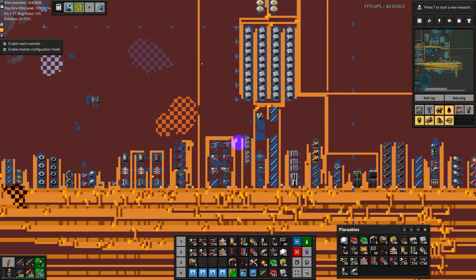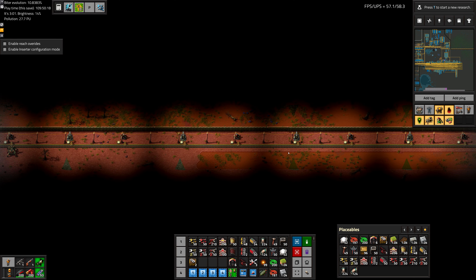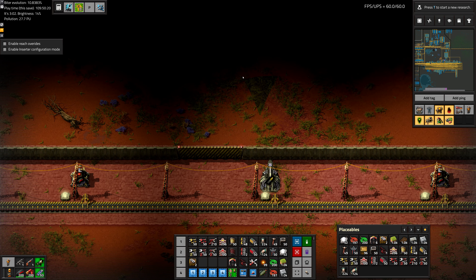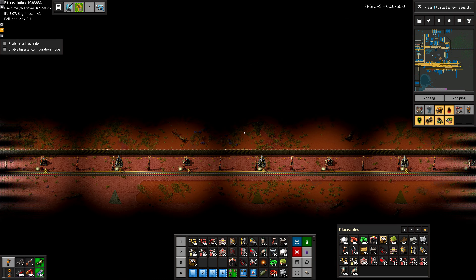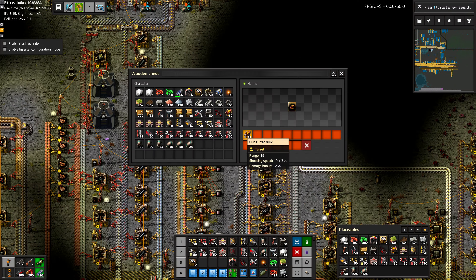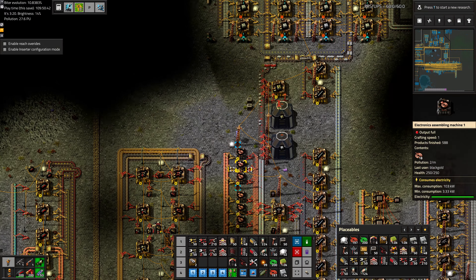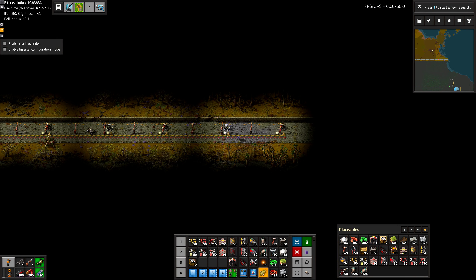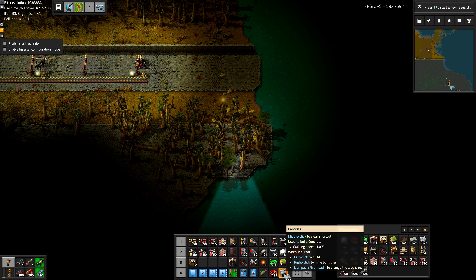Another thing we can do while we're up here is take care of the wall, because the wall has these little blind spots right here. So we need to put extra turrets next to these cannons, just to make sure we don't have any of those blind spot problems anymore. Let's pick up a stack of gun turrets and leave the other ones in there for now. I don't want to consume too much steel. Also while we're here, we can place this last little bit of concrete.